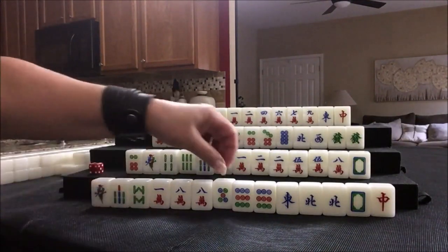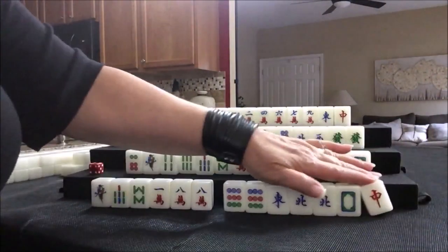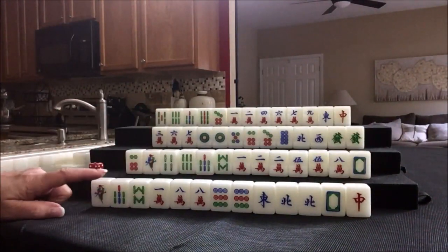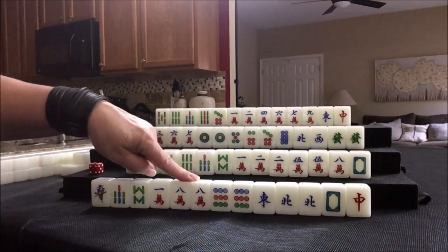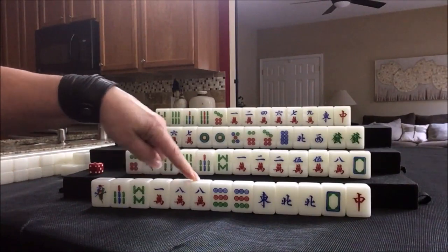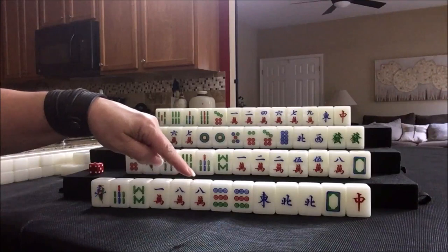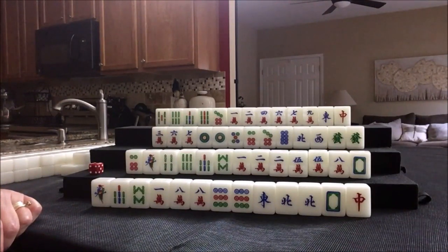So here East is trying for outside hand. We have a pair of eights, so we need seven and eight crack. Two of each for 7-8-9, 7-8-9 — that's also another fawn called pure double chow. Pure double chow is number 69, one fawn. Let's draw for South — five dot. We need three dot and six dot.